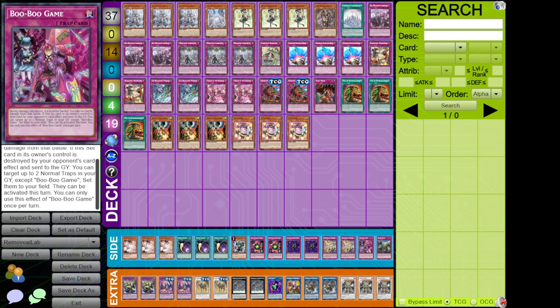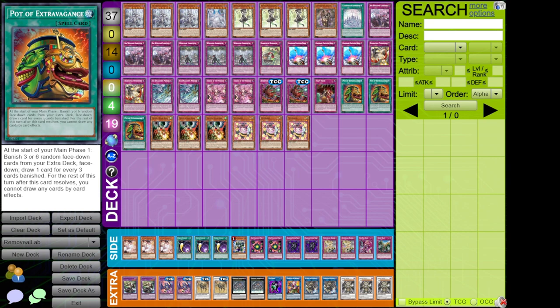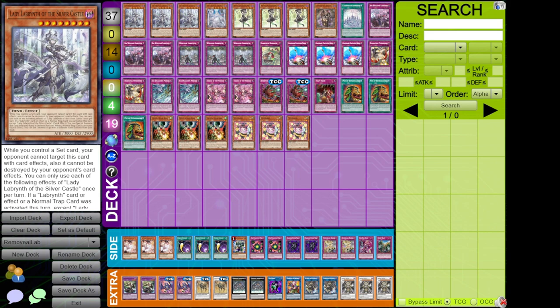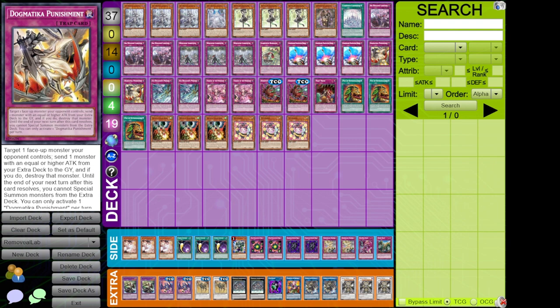When Boo Boo Game is destroyed, it sets 2 normal traps and they can be activated. So if you have a Compulse and a Lady, and your opponent plays a Lightning Storm, you can Compulse targeting Lady, trigger Lady to set Boo Boo Game, then resolve Boo Boo Game to set the Compulse — and Lady summons itself back. Obviously it works better if you have no set cards.